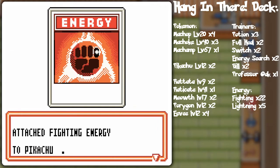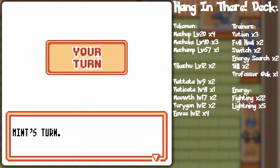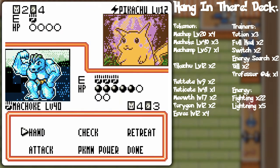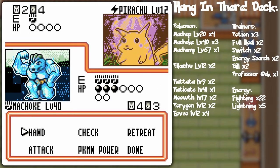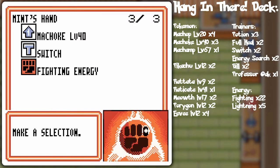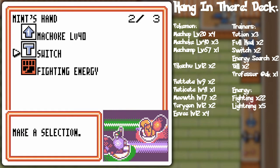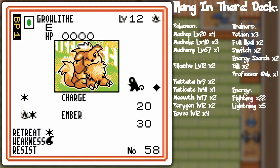I have not modified my deck yet with Professor Oak and Energy Removal — I just wanted to use the starter deck as-is before getting into deck modifications. Just to give you an idea of what the initial deck is like. I'm gonna do a Potion, and actually, Karate Chop will now do 20 times 2 because Pikachu is weak against Fighting Pokémon — see that weakness symbol?